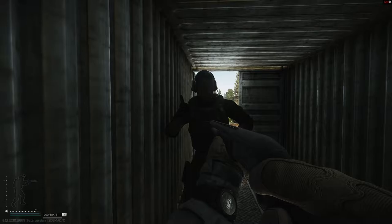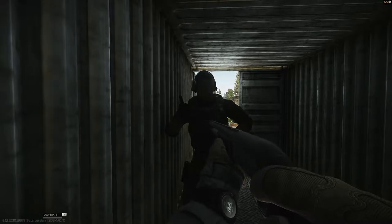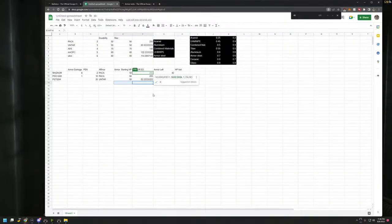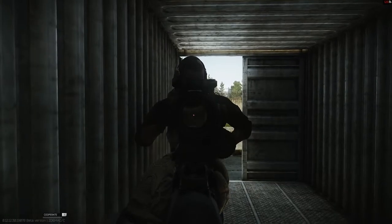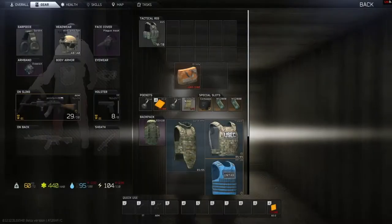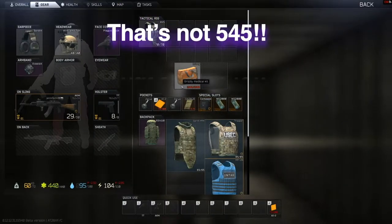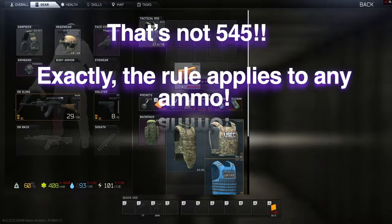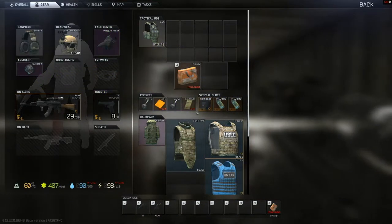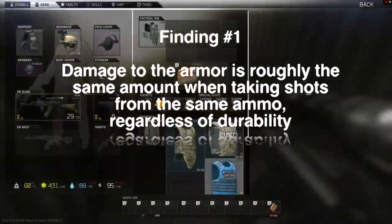I started my journey by choosing ammo based off some preliminary things I knew about how armor works — for example using magnum buckshot and dealing eight damage to the target. I did a couple of tests with 9x19 but I wasn't really learning anything until I switched to 5.45. Using 5.45 BT I started noticing that almost every shot regardless of the armor durability was doing the exact same amount of armor damage. That was pretty interesting.